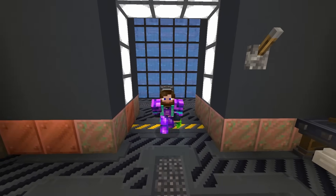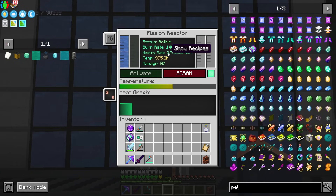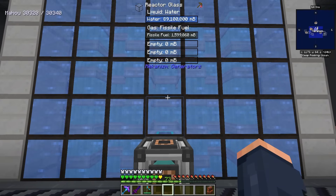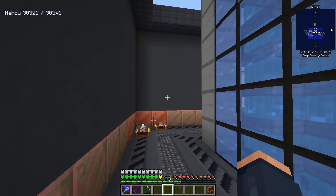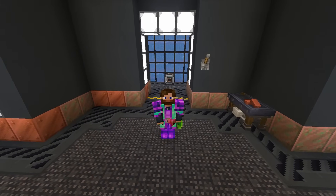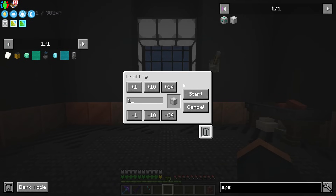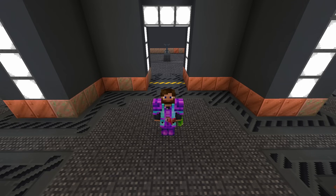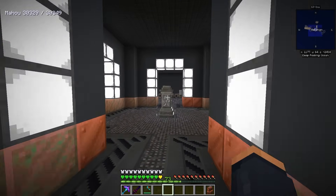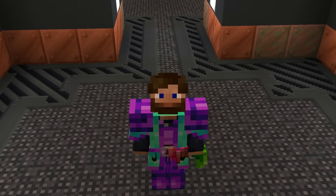Last episode here in All The Mods 9, I set up a fission reactor — the one you see currently behind me. We are running this at an insane rate. I've bumped it up to 140 millibuckets per tick, and I still think it can go even higher. Today, we need to take all of the pellets, the polonium and the plutonium we produced last episode, and combine this to create an antimatter machine, aka the SPS or the Super Critical Phase Shifter.